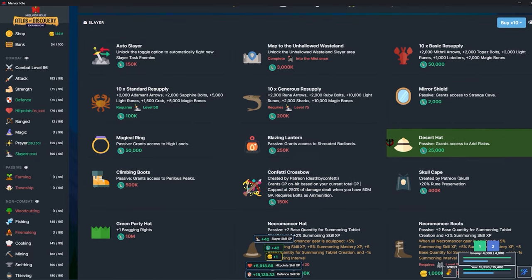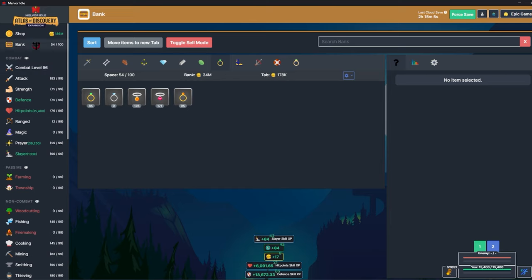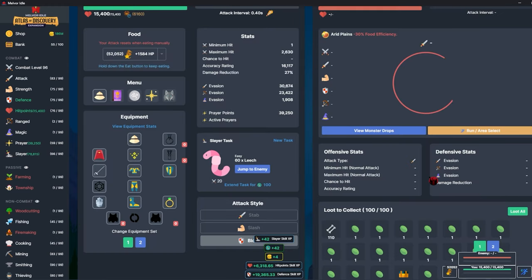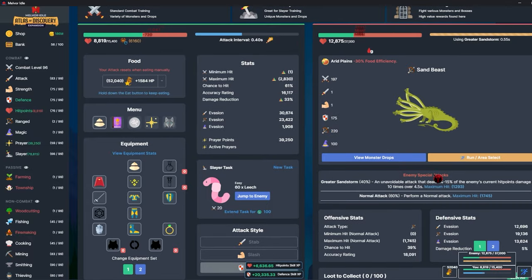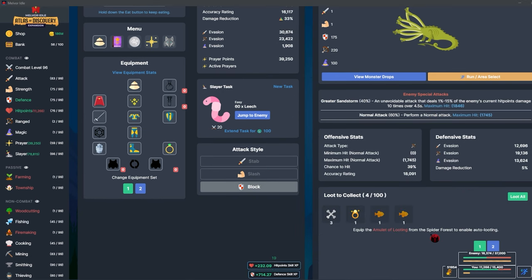With the increased health I bet the sandstorm ring would be really good here. I've been grinding up slayer tasks — I'm going to get the desert hat and run in here to start killing sand beasts. My ring slot is the main thing I don't have a great item for — the silver diamond ring only gives one percent damage reduction. I'd much rather have the sandstorm ring. I'm going to grind this out and get back to you once it drops.